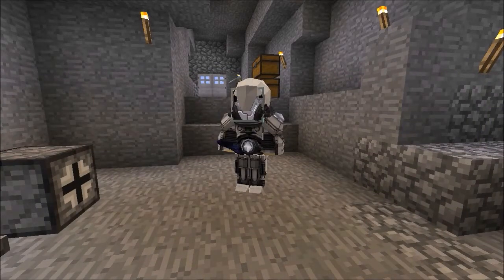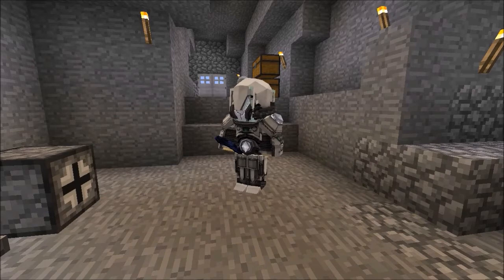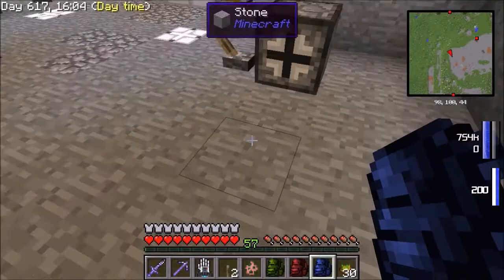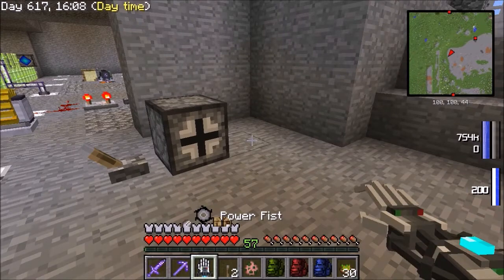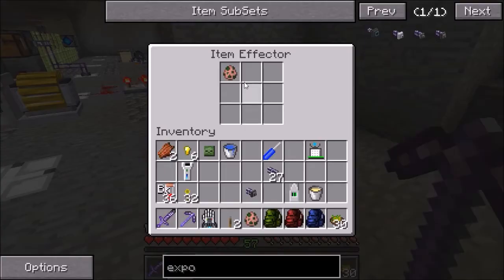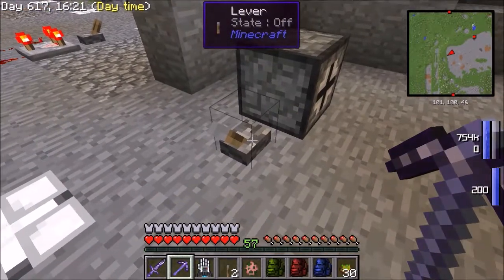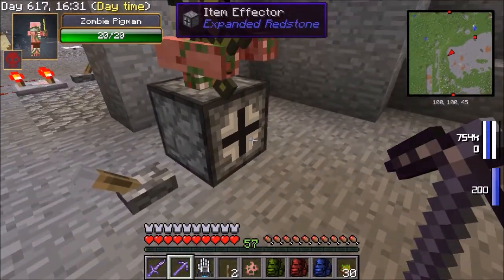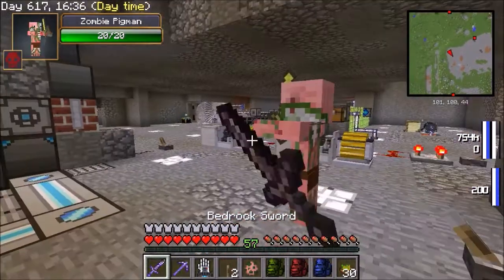Hello everybody and welcome back to the show. As we talked about last episode, I need to find a way to automatically have the spawn eggs I'm making on the moon turn into zombie pigmen. This piece of equipment from Expanded Redstone is called an item effector, and I believe it will do what I want. The item effector is essentially like a dispenser except instead of throwing things it does the equivalent of a right-click, so the zombie pigman appears - however he appears within the item effector block, which might not be ideal.